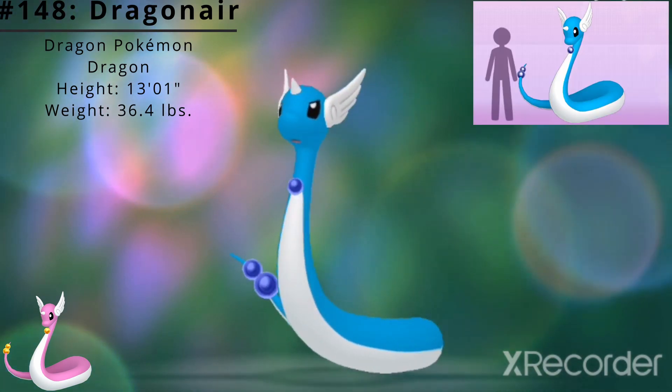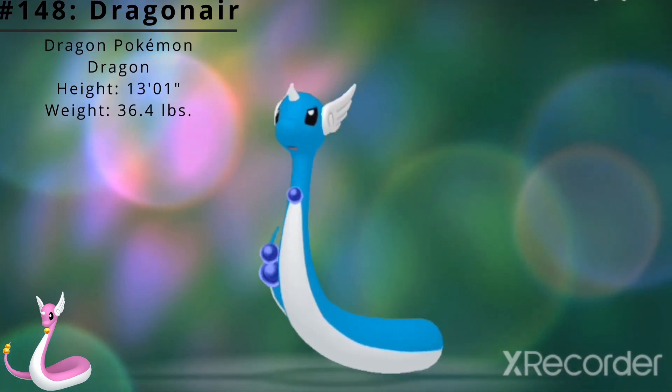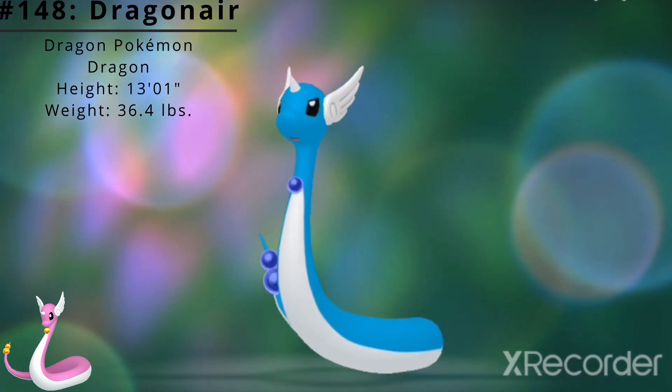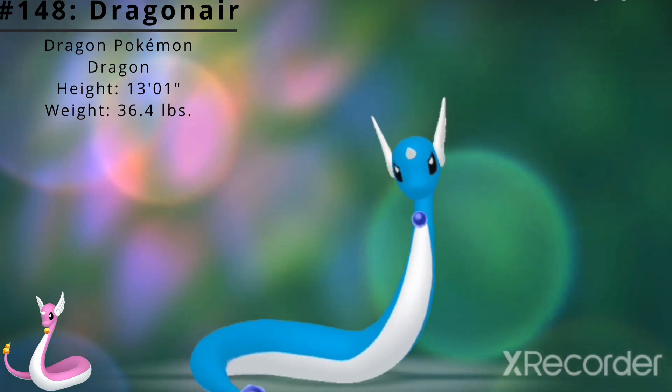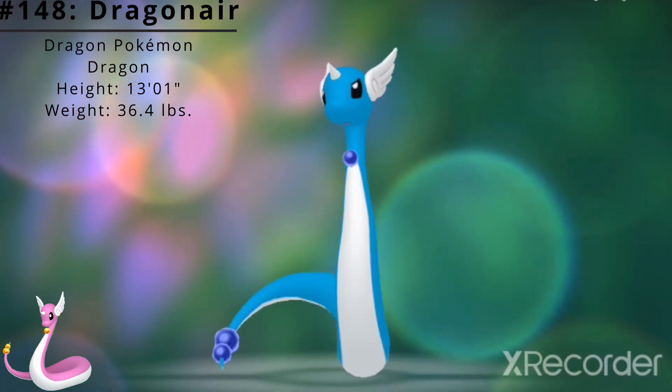Dragonair has a height of 13 feet 1 inch and a weight of 36.4 pounds. Dragonair has access to the ability Shed Skin, which may allow this Pokémon to heal its own status conditions. It also has access to the hidden ability Marvel Scale, which boosts the Defense stat if it has a status condition.